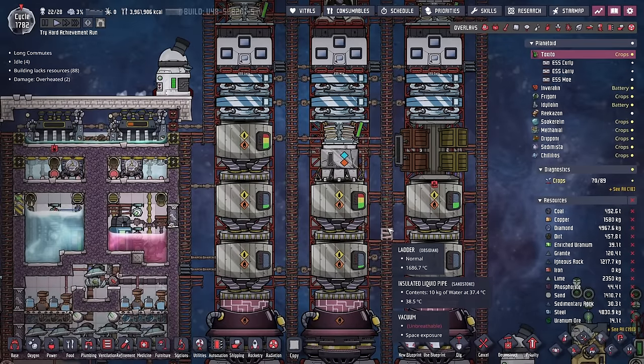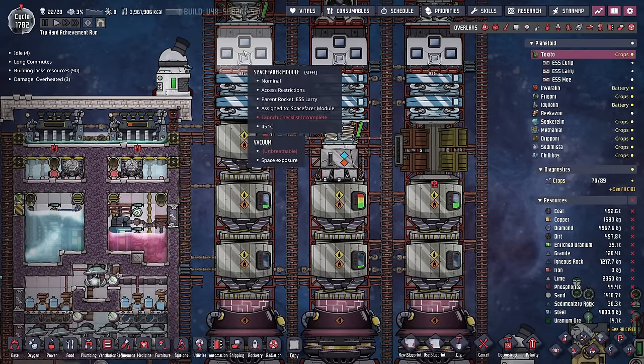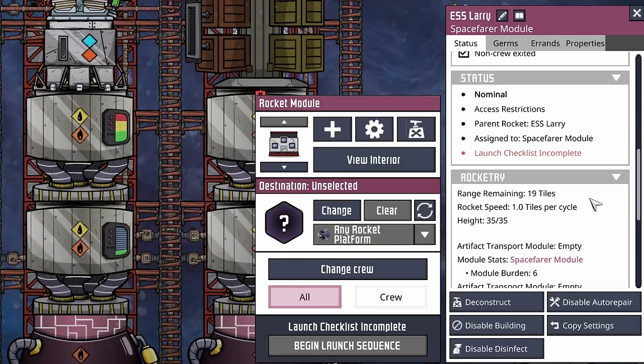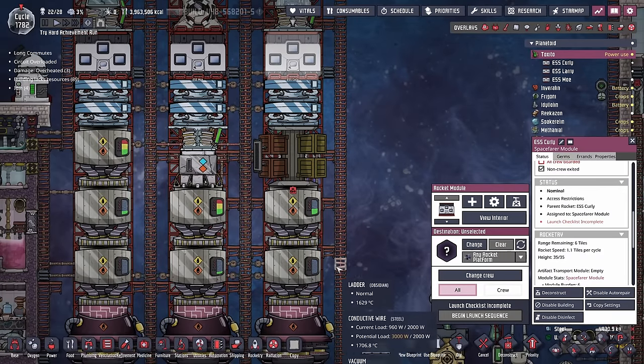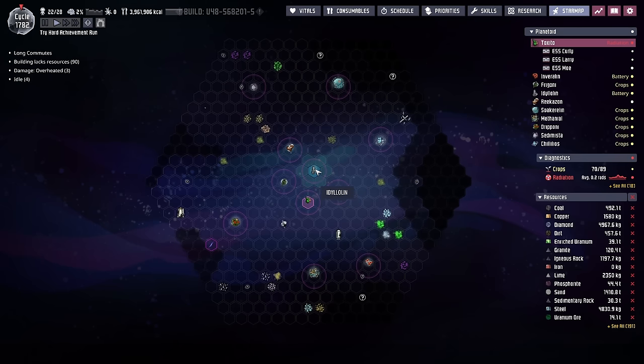It doesn't really matter that much. The ESS Larry still has about a tank and a little bit more fuel to go - they can still go another 19 tiles. The ESS Moe can go 18 tiles. The ESS Curly is pretty much bone dry and only has a range of six tiles remaining, because it went out to the farthest part and then came all the way back.